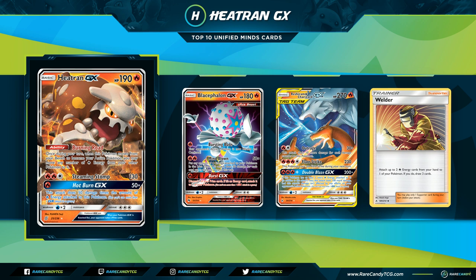If your energy is distributed across multiple Pokémon, you can use Escape Rope, Switch, or a Skateboard to make Heatran-GX your Active and then move all those energies onto it to take a huge knockout. With five or six energy, the GX attack can easily one-shot any Tag Team in the format. The normal 130 attack does well against Baby Buzzwole and Zapdos variants. If you have a Reshiram Charizard that's taken a hit, you can retreat it, use this ability, and put the energy onto Heatran.